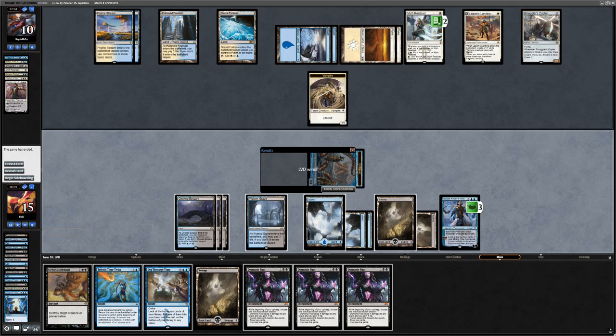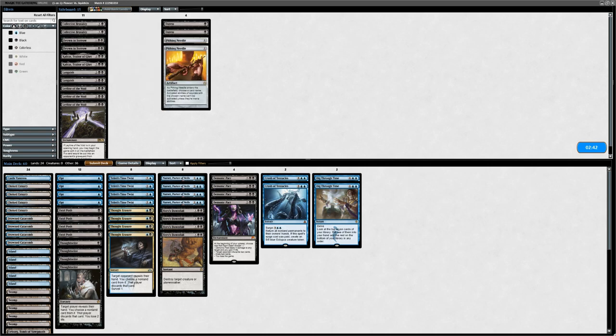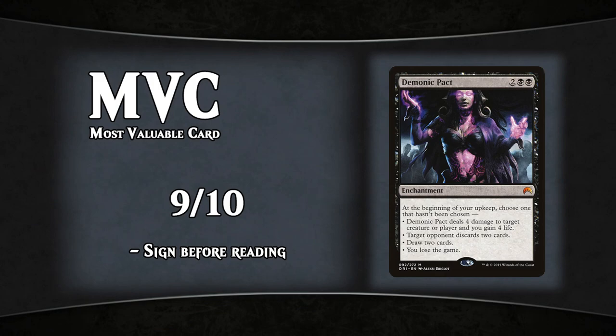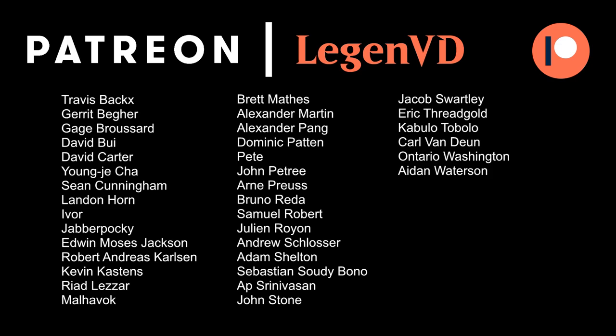Against blue-white Myth Realized there's not much to change — the rest of the deck looks great. Pithing Needle could name Copter or Gideon. We can expect counterspells from the opponent post-board but the main deck looks fine; we cut the remaining Thoughtseizes for Pithing Needles. Game two opens with a fine hand and we Opt to dig for hand disruption, find Pact and Downfall, plus Dig to refuel — but opponent just packs it in after seeing our hand. Only one game in that match, but the other games and matches hopefully made up for it. Thanks for watching and as always have a nice day. Thanks to all my patrons — you can become a patron yourself and vote on future video topics at patreon.com/legendvd.